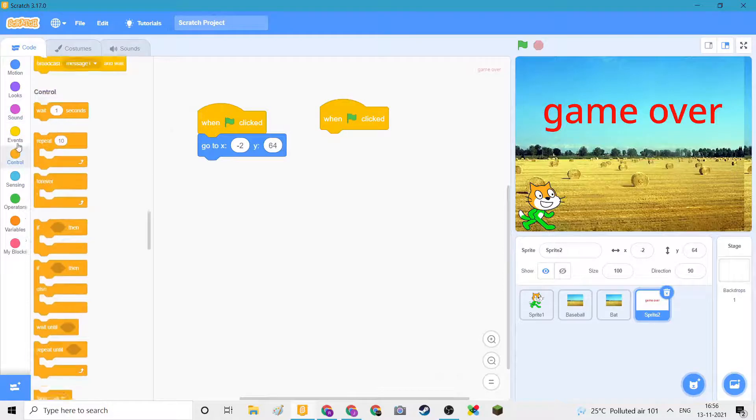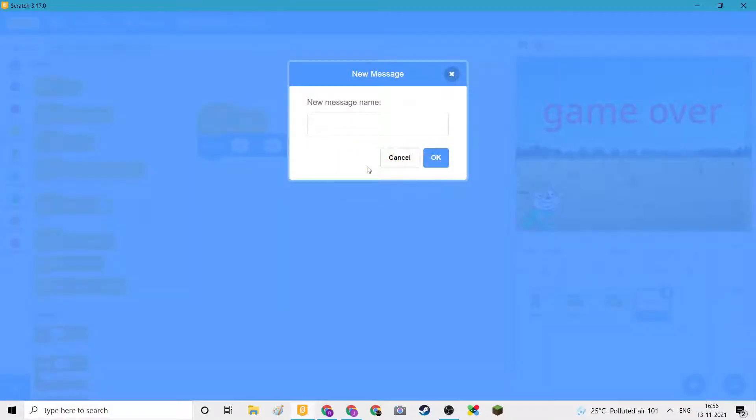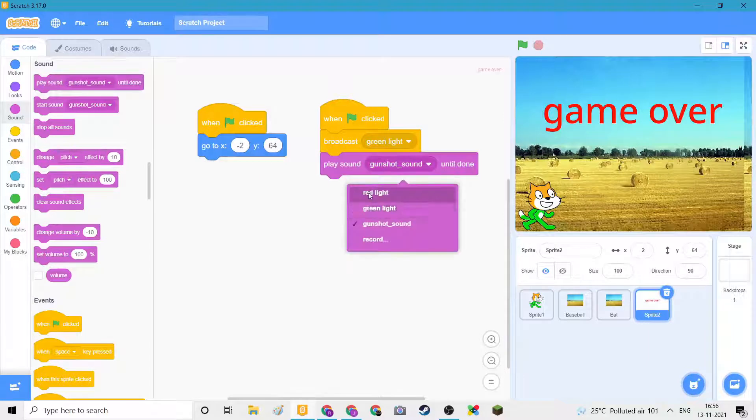When flag clicked, broadcast green light. And go here — play sound green light until done.